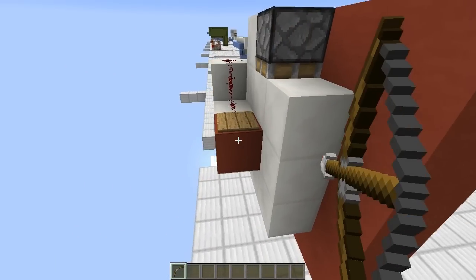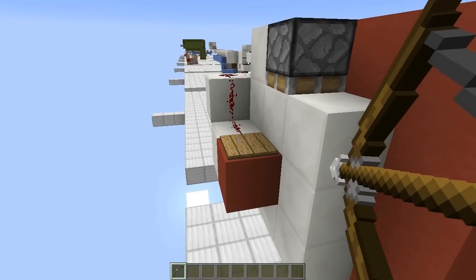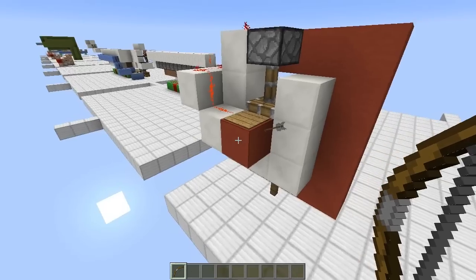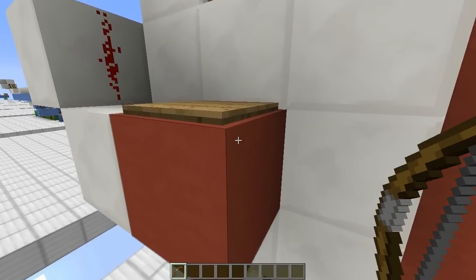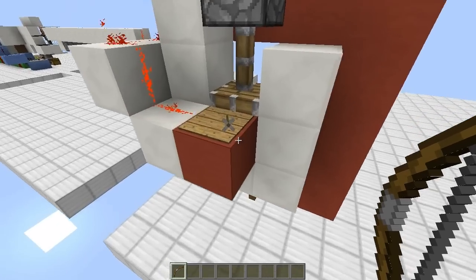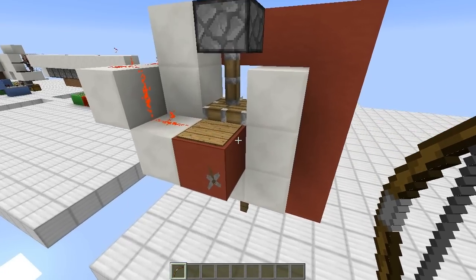You can see how it works right here. If you shoot at a block that has a pressure plate, it actually activates the pressure plate even if the arrow is not technically on top of the pressure plate like how most people see it. You can shoot it on the side of the block and it will still work.